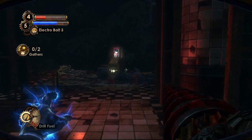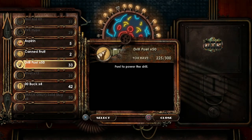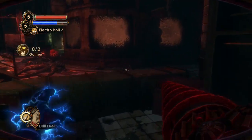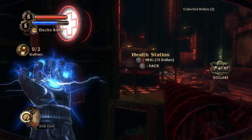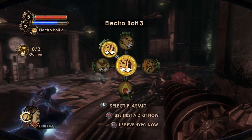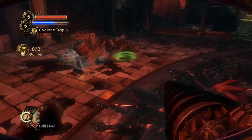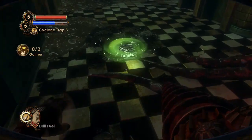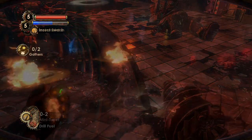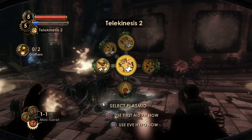I need to visit a vending machine — need a few things. I'm just going to buy some drill fuel, because that's the only thing we actually need. Cyclone Traps and mini turrets are our only way to defend the little sister from now on, which is interesting. Let's put her down and get gathering.